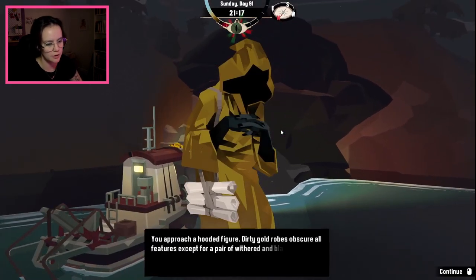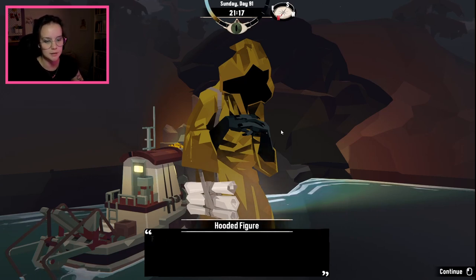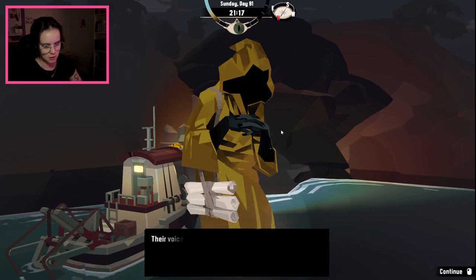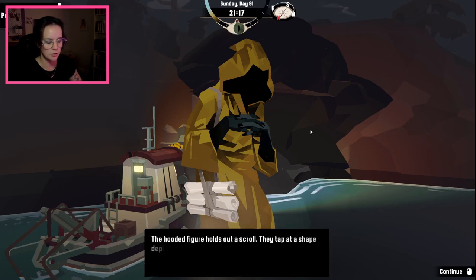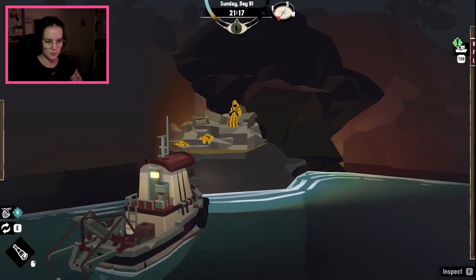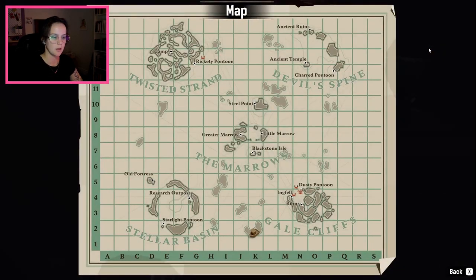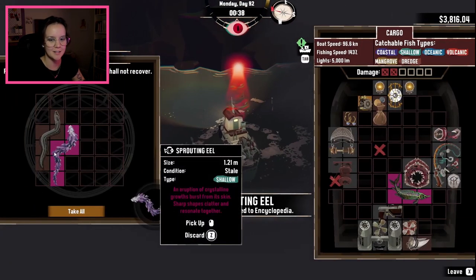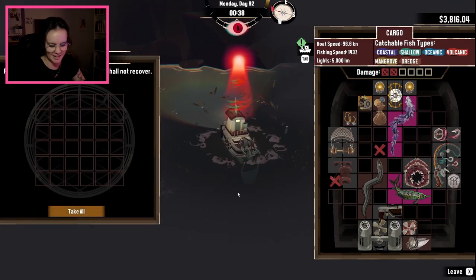You approach a hooded figure in dirty gold robes, obscuring all features except for a pair of withered and blackened hands. Their voice gurgles with the sound of fluid in their lungs. The hooded figure holds out a scroll and taps at the shape depicted — it looks like a red snapper. Sprouting eel — I get so excited and then I see it and I'm like, oh right. I hate it.